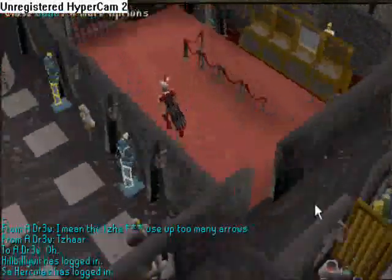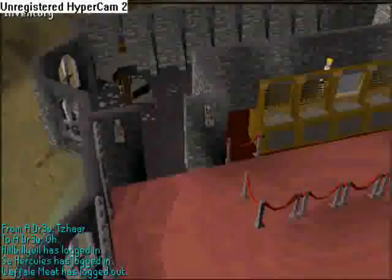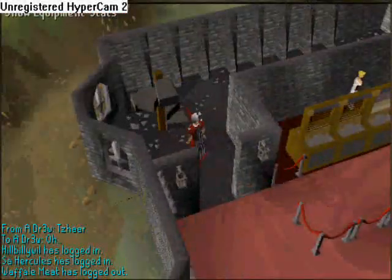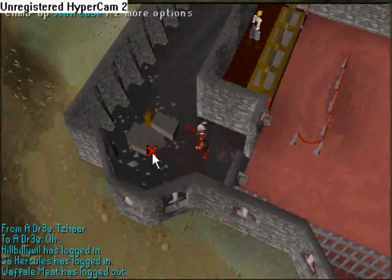Now go upstairs and make sure you have a little bit of food or something. When you start, you will not have any kind of Defender, so your off-hand will be free. Or just use a shield — it'll work too.